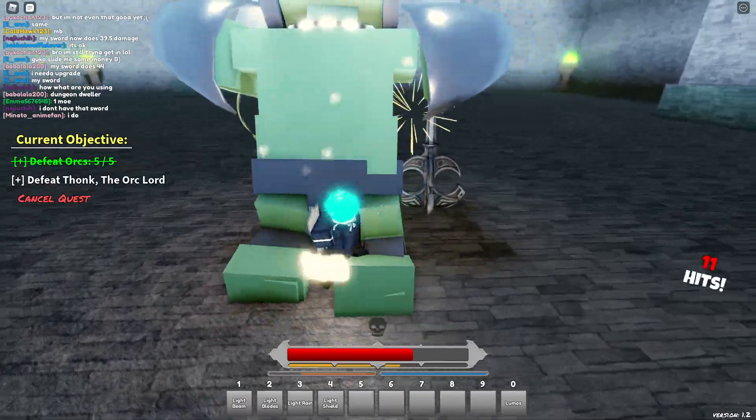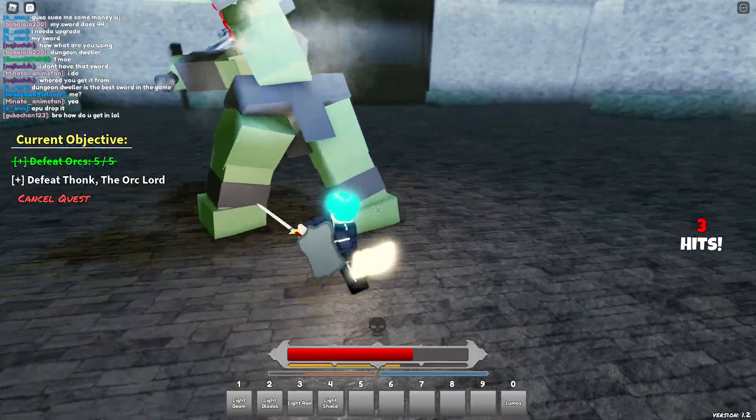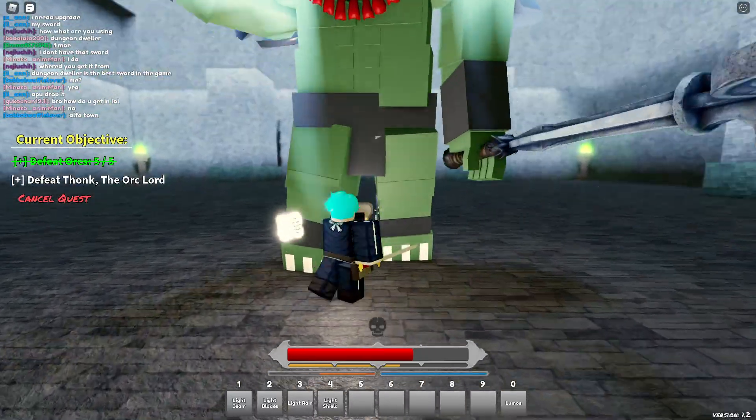The only other difficult part is when your shield gets broken if you keep getting hit. But it's pretty simple to counteract that — just run away until it's back at a good health, and then rinse and repeat this over and over again.